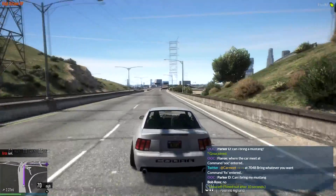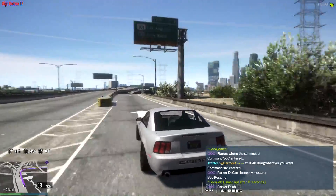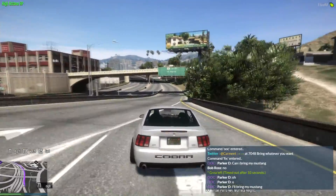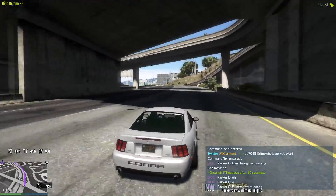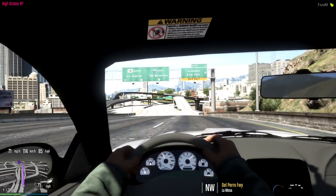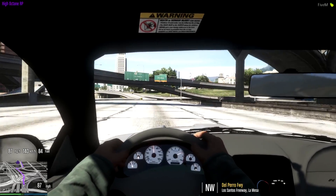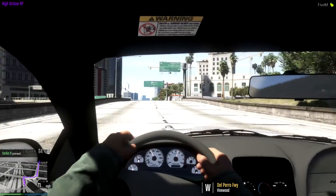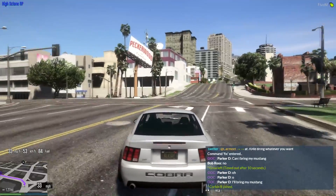I tried to replicate his car as much as possible. You can see the Cobra logo is blacked out. The only thing I can't do is get the back lights tinted darker like he has on his car. This is not the drop-top version of the Cobra, so that's the main difference between our two cars. The wheels look pretty similar to what he has. We're pulling up to the car meet right now — two miles left — so hopefully the meet will be lit.